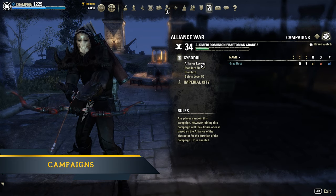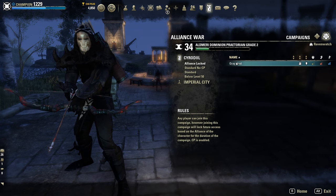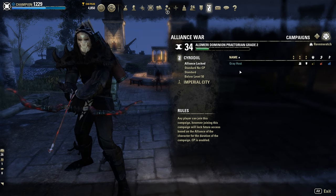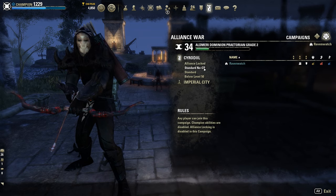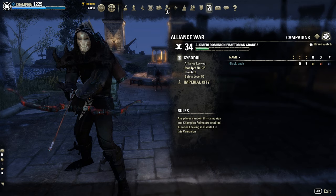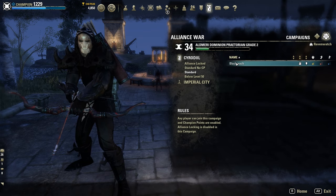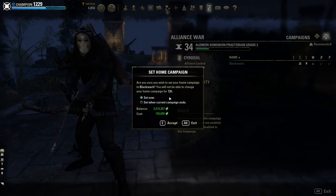Alliance Locked Campaign is a CP-enabled 30-day campaign. Once entered, you can only play on characters of the same alliance for the duration of the campaign. On the other three, you can play on any character regardless of their alliance. You can only enter the leaderboards once you select a campaign as your home, and you can only have one home campaign active at a time.